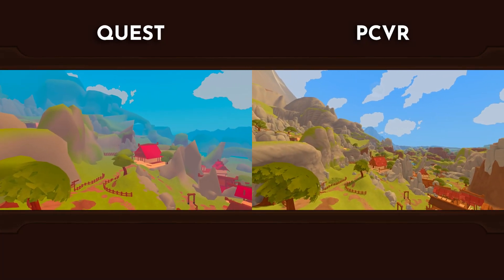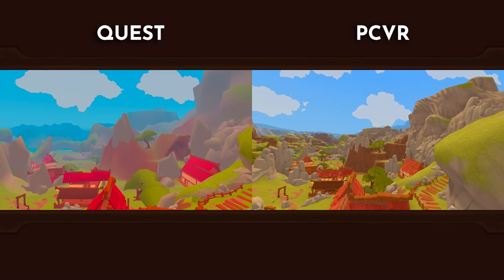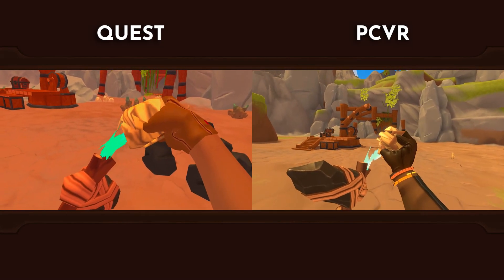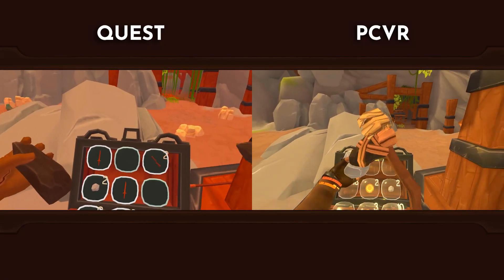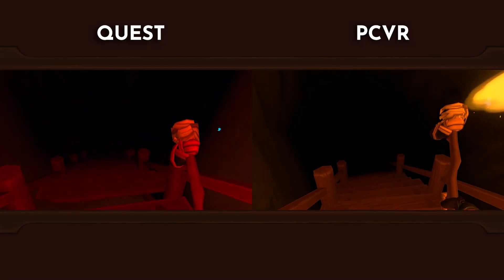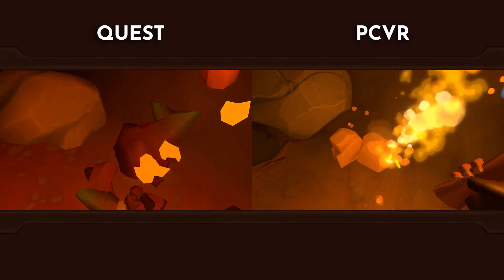A different rendering pipeline is also used on Quest compared to PC — this is going to get a bit technical. The Quest version uses something called forward rendering, and the PC version uses something called deferred rendering. Deferred rendering allows for many more dynamic lights rendered relatively cheaply. However, the resolving process for mobile GPUs to put that data together for an image is quite slow and would therefore affect performance. If you're curious about this because it's a long topic, have a look at the article in the description below.